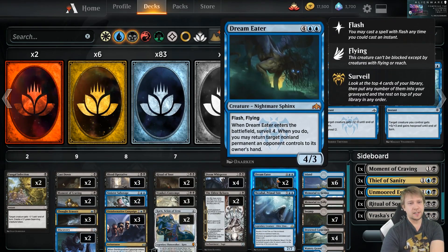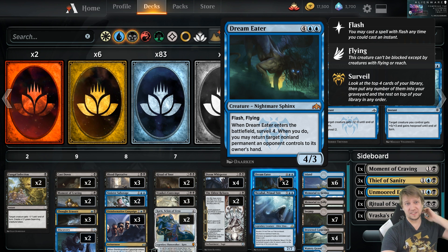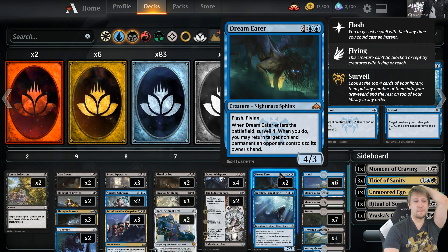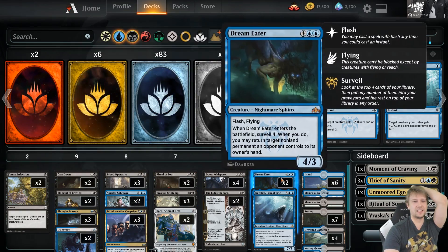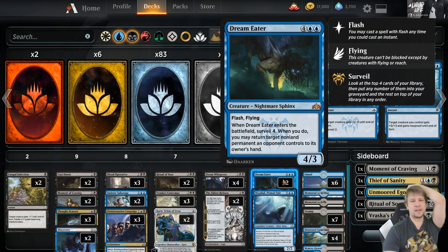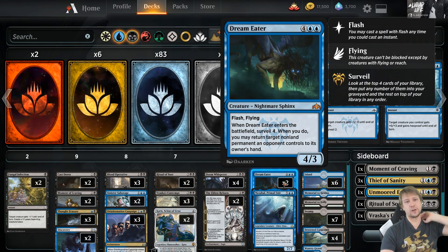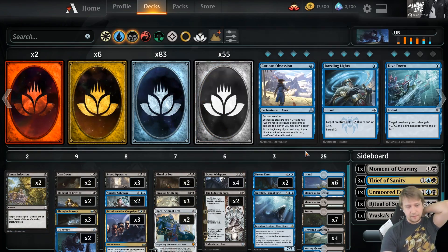The last couple of cards — Dream Eater is pretty nice in a control style. It has the surveil and lets you deal with some enchantments in particular, like Conclave stuff, and planeswalkers as well. Flash is the key — you can play it on your opponent's turn, keep a counter up, and if they don't do anything you play this. Really nice during combat; you can bounce one of the attackers and block another one. It synergizes with everything, and the surveil four is big with all the other surveil stuff we have.